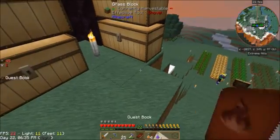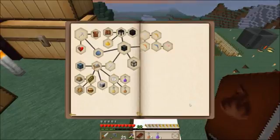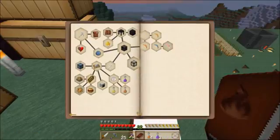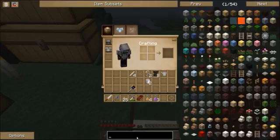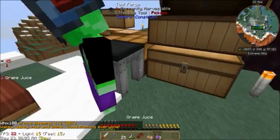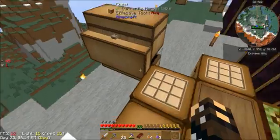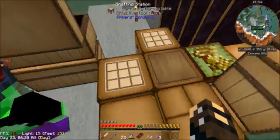I need the melon — do we have a watering can? There should be two. I know we have a watering can, I just don't know where they are — they're in a chest somewhere. I have mine on me I think. I know I saw it in a chest. There it is.